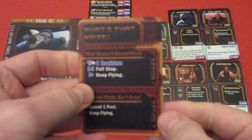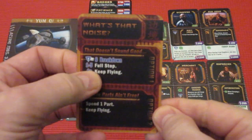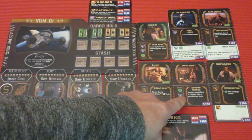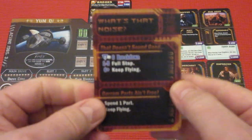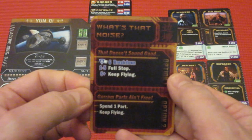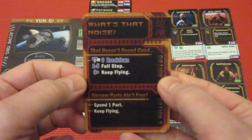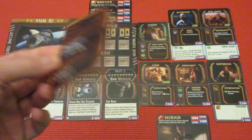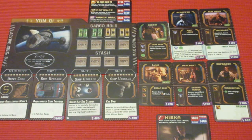We check our skills — we have five mechanic skill, so anything we roll on the die gives us six or better. We just keep flying. We have lots of parts too but we don't need to spend one. That's why it's vitally important to have lots of mechanic skill on your ship.